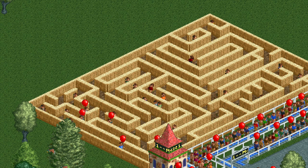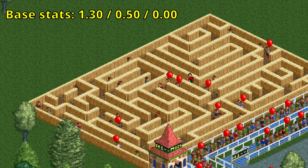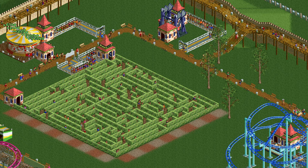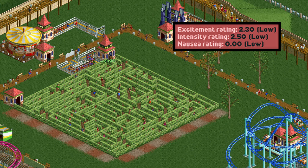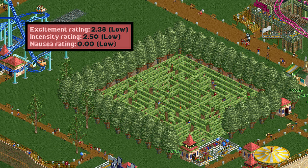Before we talk about exploiting the maze, let's take a quick look at how the stats work. Compared to most other tracked rides, this is actually really simple. The base stats of the maze are 1.3 excitement, 0.5 intensity, and 0 nausea. For every tile that the maze takes up, up to 100, it gets an extra 0.01 excitement and an extra 0.02 intensity. So if your maze is 100 tiles or larger it has 2.3 excitement, 2.5 intensity, and 0 nausea.